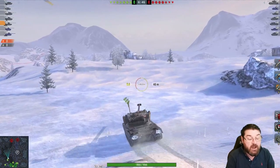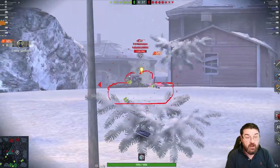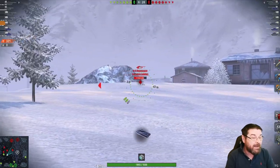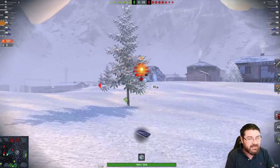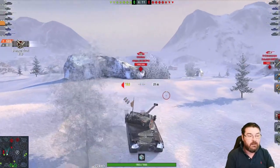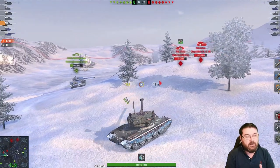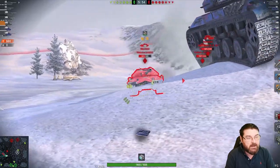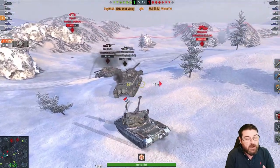Let's have a look at another replay. Here we are rolling out on Dead Rail — I forewarn you, this one's a little bit of a heartbreaker. The Emil is a great hull-down beast with great gun depression, an incredibly accurate gun, and a rock-solidly hard turret, so you can take positions like this and basically snipe the enemy. This is a tier 9 game, and as I said, this tank doesn't really struggle. We can easily get into a 252's bottom plate without breaking a sweat.